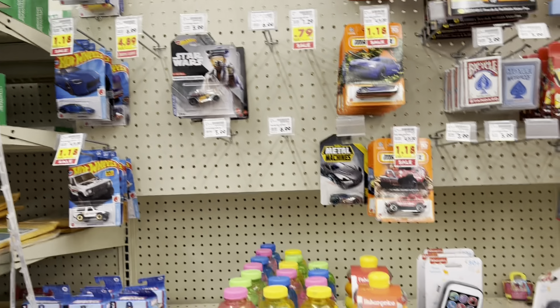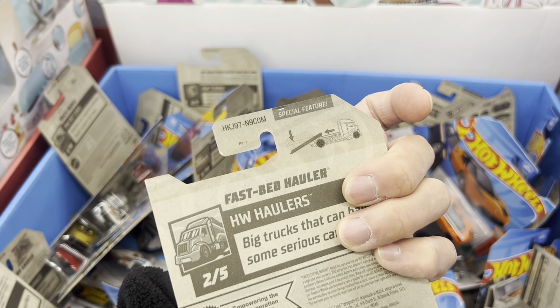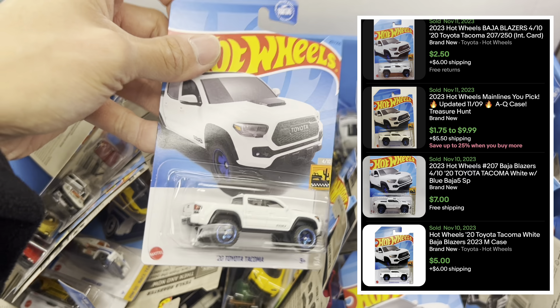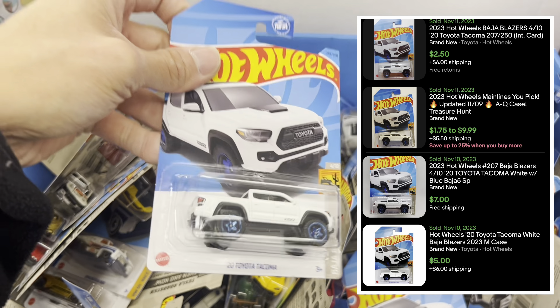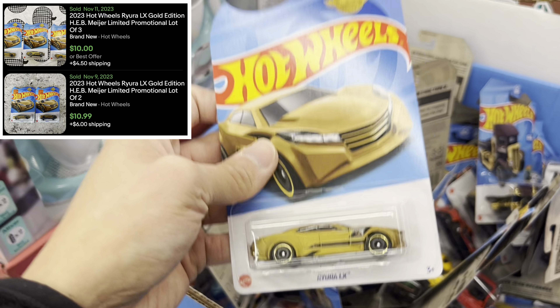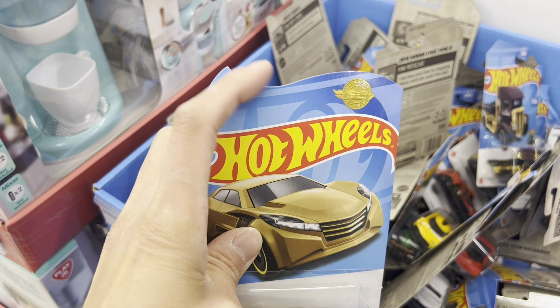Store number two - it is a Target. All these pegs are just jam-packed, or maybe they just do a really good job of tidying up, because again all fantasy non-sought-after castings on the front row - basically the calling card that there is nothing going on here. I do see the custom Camaro but it's a bent card and was hung kind of funny. Double checking what case we're working with - E case, and I do see remnants of a P case or maybe N case.